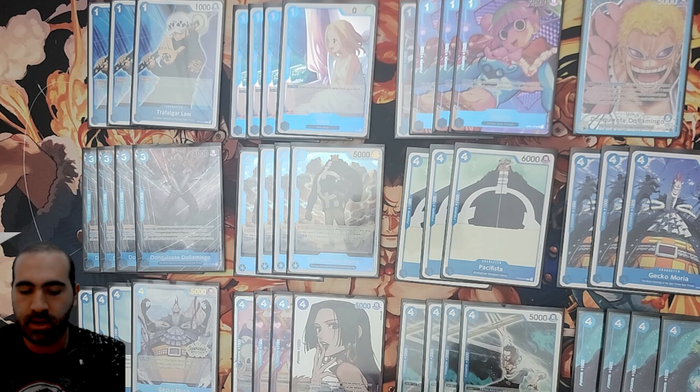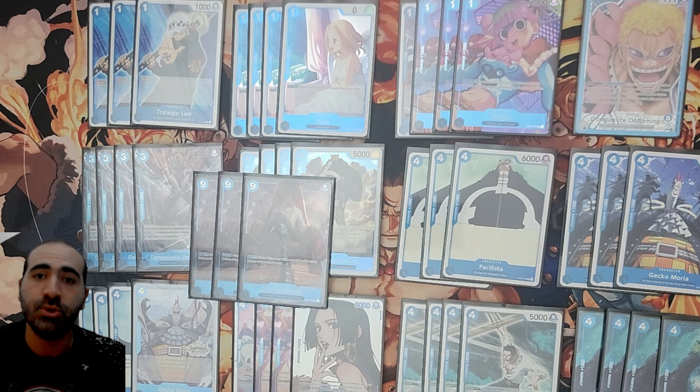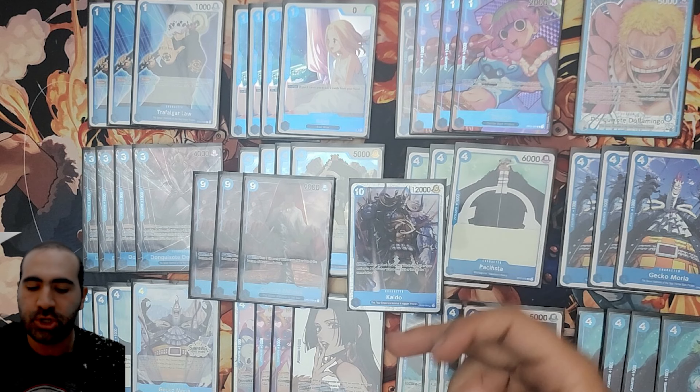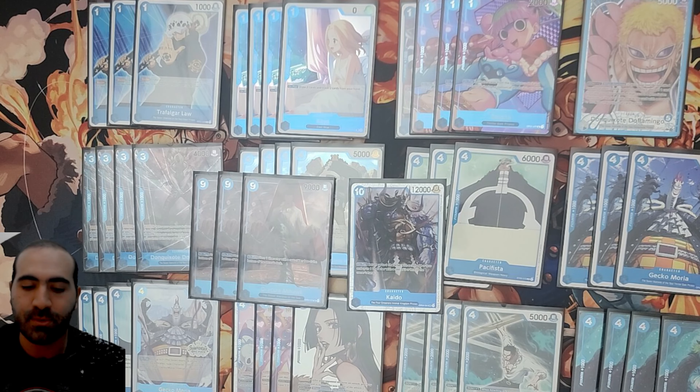Let's finish up with the characters. We have three Mihawks. They've fired up in price lately because they're being played a lot — they're a great counter to many cards currently being played, good against green, good against yellow, good against a lot of decks. And we're playing one Kaido just to have the opportunity to send a cost 8 and a cost 3 to your hand and close out games. He's also at 12,000, so that's amazing to get rid of those big bodies your opponents can be playing.